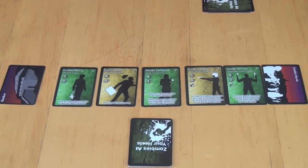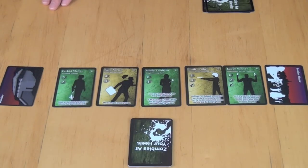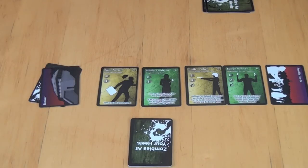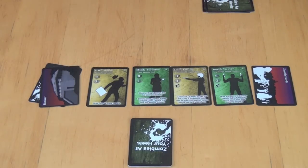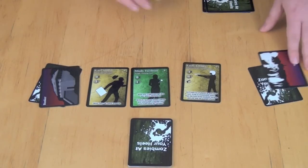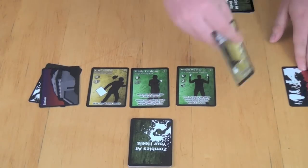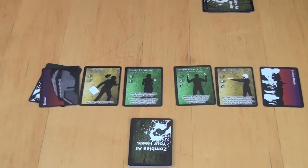That would end our turn. Then we check: is one of our heroes at the front of the line? If yes — in this case Ezekiel — he escapes into the bunker and goes underneath it, worth victory points at the end. If the opponent's hero had been at the front instead, then the hero in last place would get eaten. It could be either player's hero in last place. For the most part, you'll end up with the same number of heroes in the center as you started with each turn.